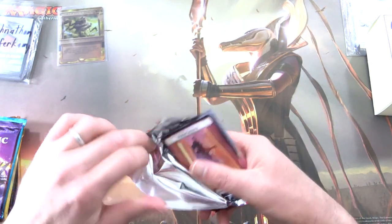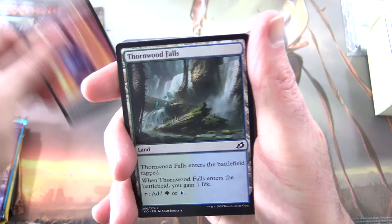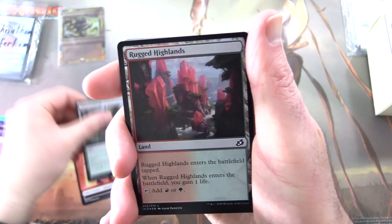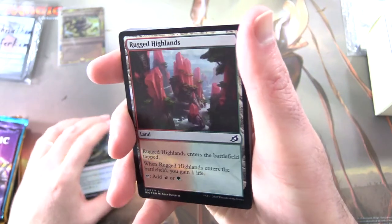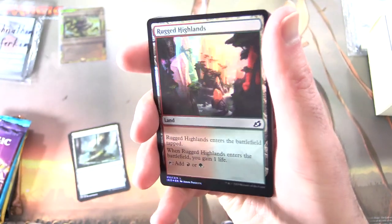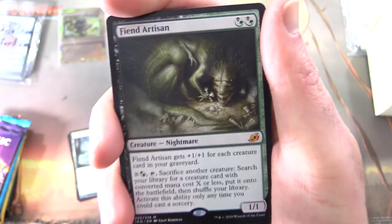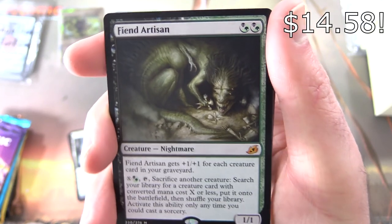The patrons get the rares, mythics, foils, and anything over a buck. So let's see what we can get for Jonathan today. We start off with a human soldier, Thornwood Falls, and a foil — yes, that is a foil. Rugged Highlands. And a mythic — not just any mythic — Fiend Artisan. Holy cow.